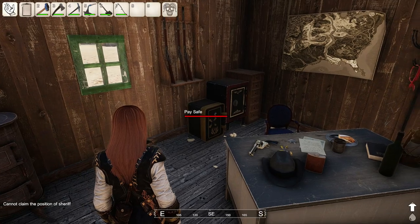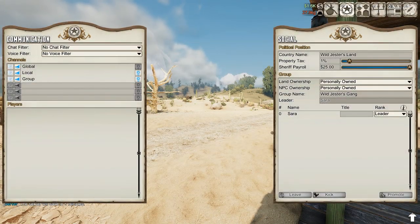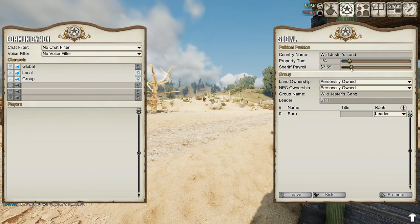Just open your sheriff's safe and collect the money. The amount of money you'll get depends on the decision of the current president, who can choose how much money you as a sheriff can earn. The amount varies between 5 and 25 dollars.